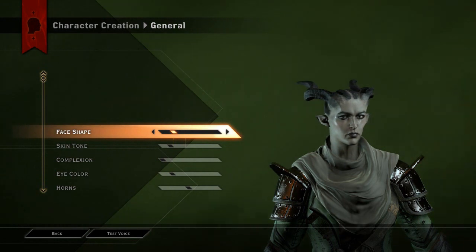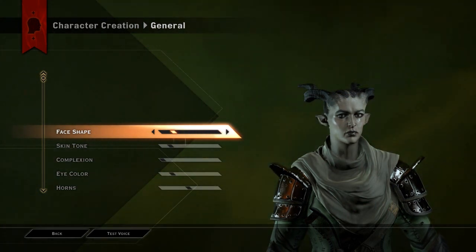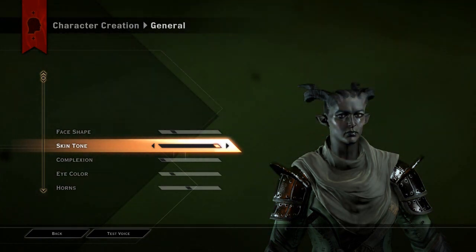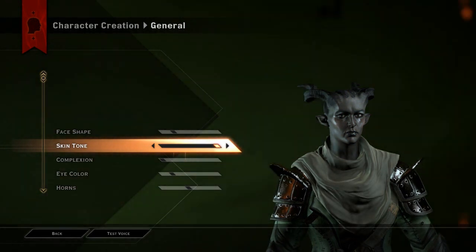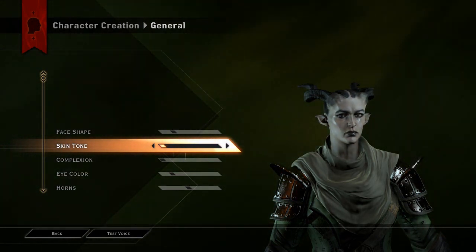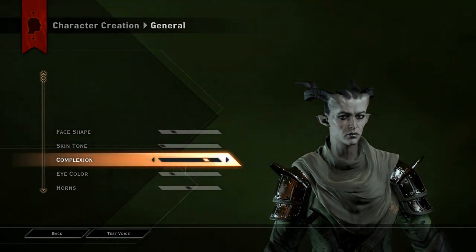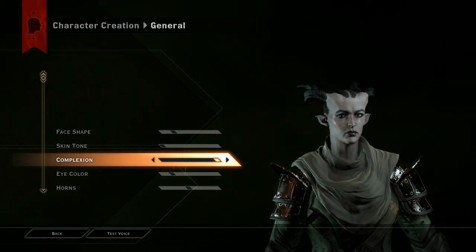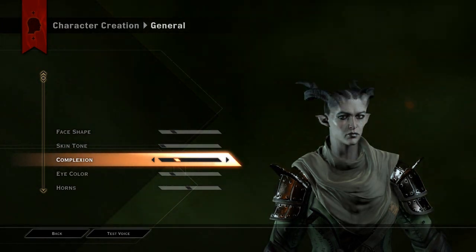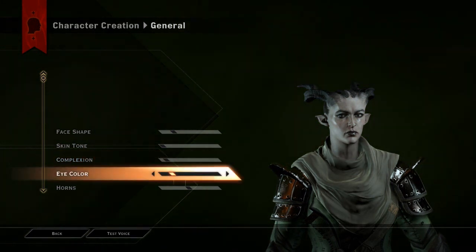Let's look at my face shape — whoa, it all looks like a watermelon's been squished. I like the second one there. Skin tone — that looks really demonic and kind of cool, but I think I want my Qunari to have a more human side, so I'll go for a fairly basic, slightly paler complexion. This makes her look older. I like the horns coming down a bit lower — yeah, that's what I want.